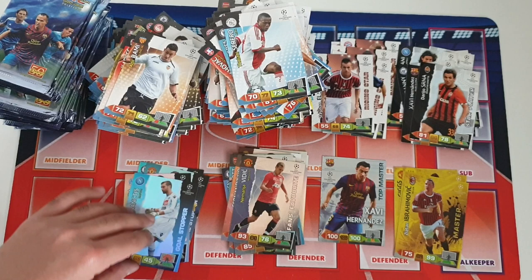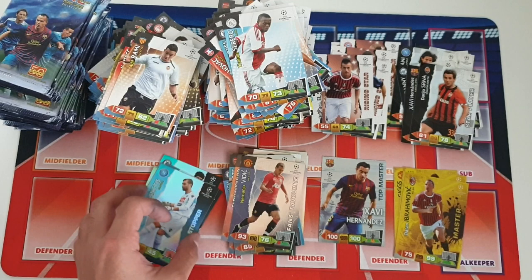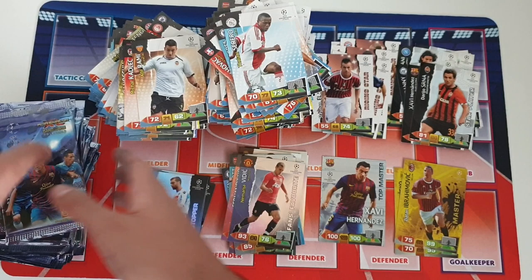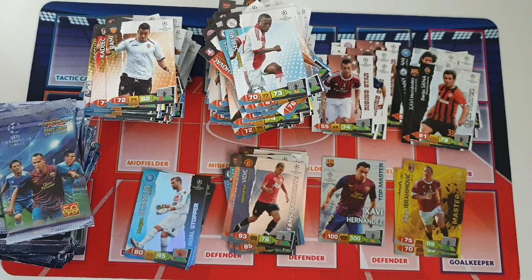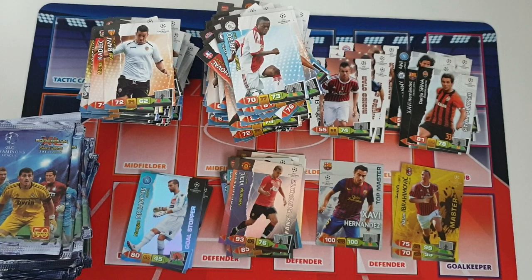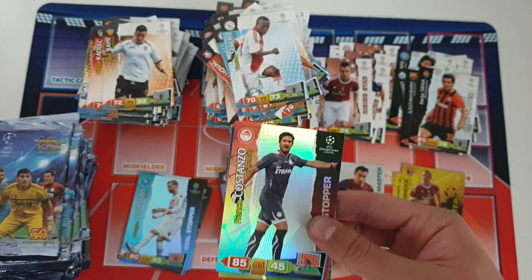Not as good as the previous batch I would say in general, but not a bad batch at all. On to our final batch now — the last 31 packs. Hopefully we can improve upon the first and second batch. Looking back at the second batch, we got two master cards so it's not the end of the world. We solve this one with a bang: Constanzo goal stopper for Olympiakos, very decent. Base cards — we've all gotten except for Remy at Olympique Marseille. I remember he did get bought by Chelsea but pretty much flopped there.